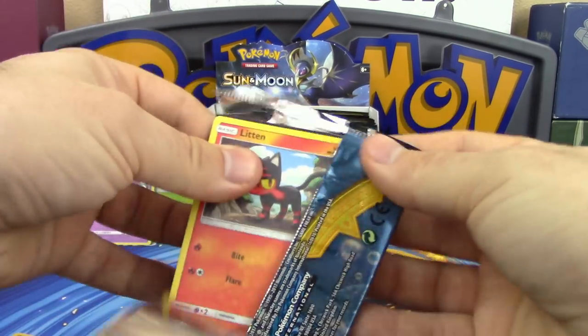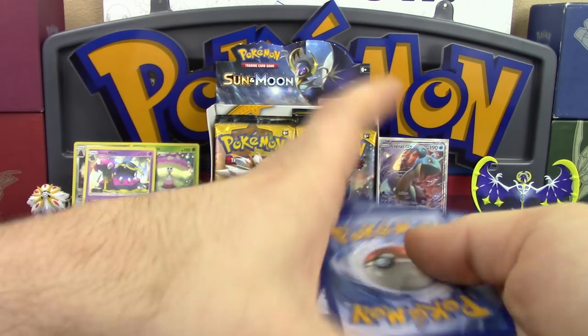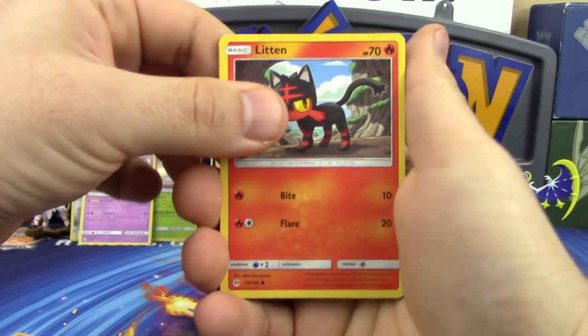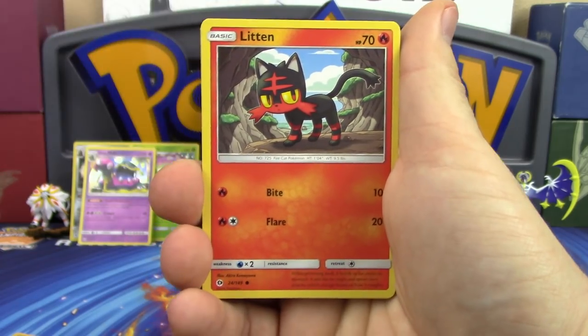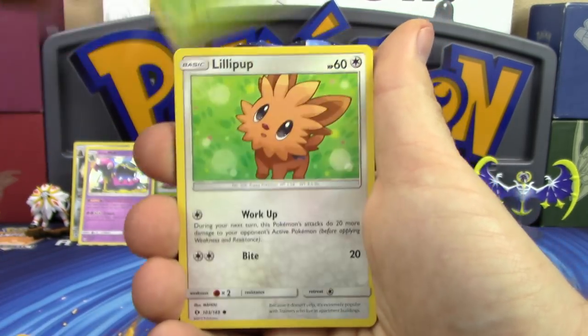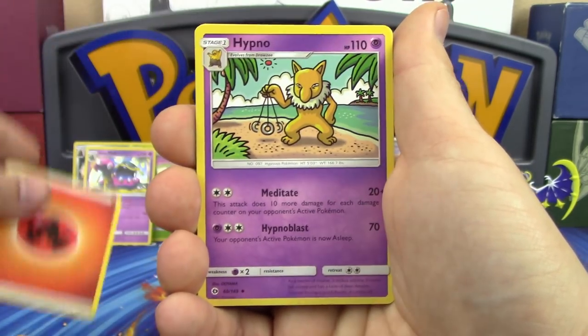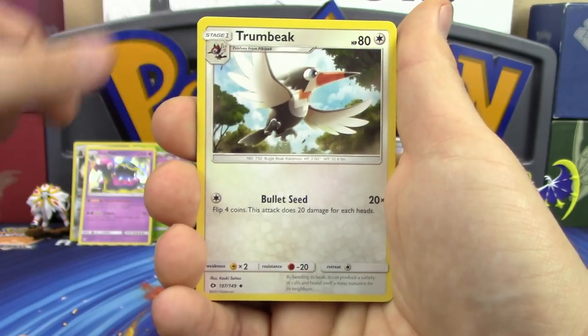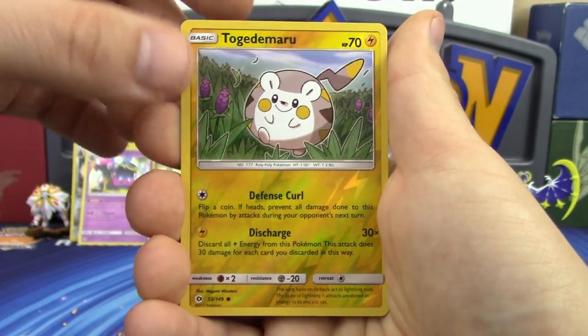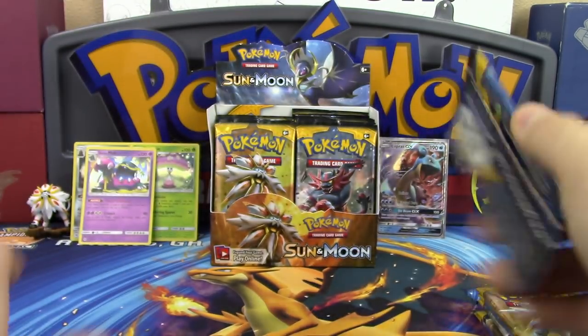Granbull reverse holo, Pessimian, and Toucannon non-holo rare. Even Toucannon's card looks so angry — maybe it's because kids aren't eating his Fruit Loops anymore!